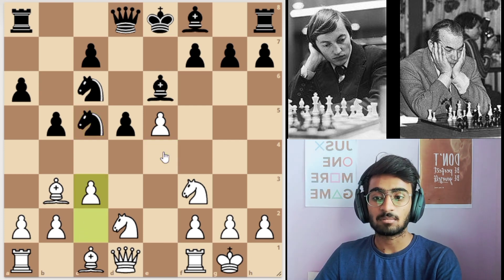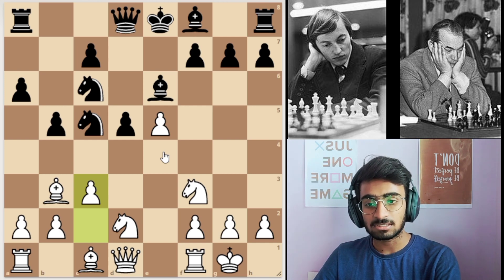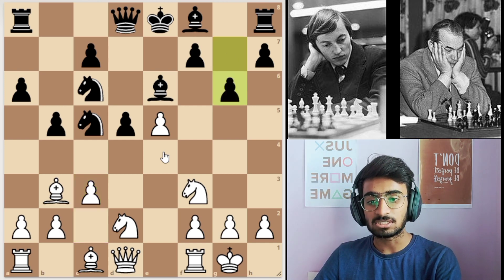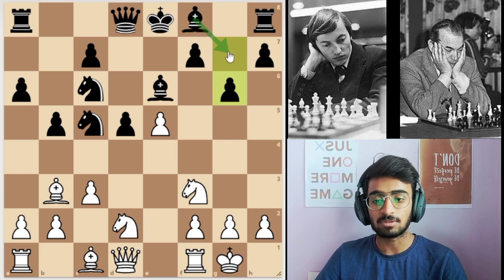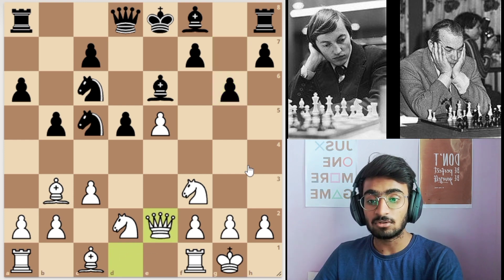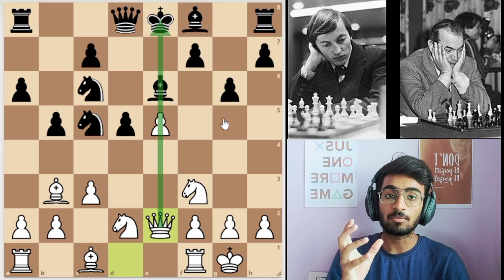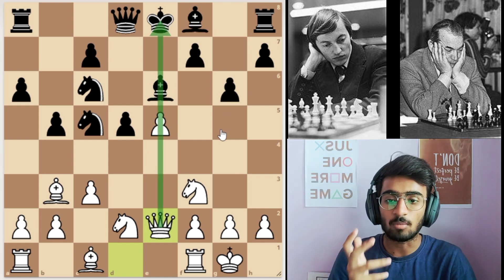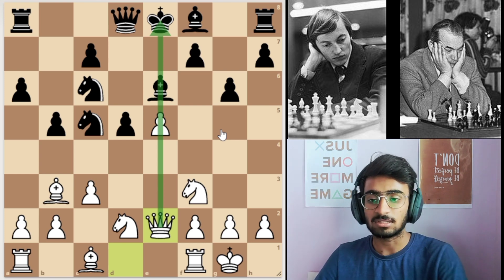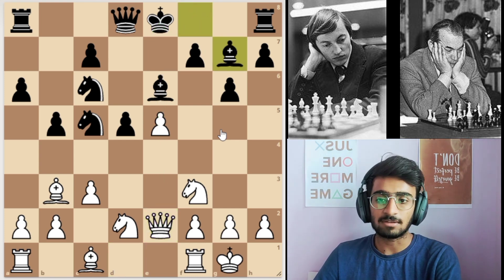White plays pawn to c3, then black plays pawn to g6 because he wants to develop the bishop to g7. White plays queen to e2 — again building some pressure on the opponent's king, that's why he played queen to e2.